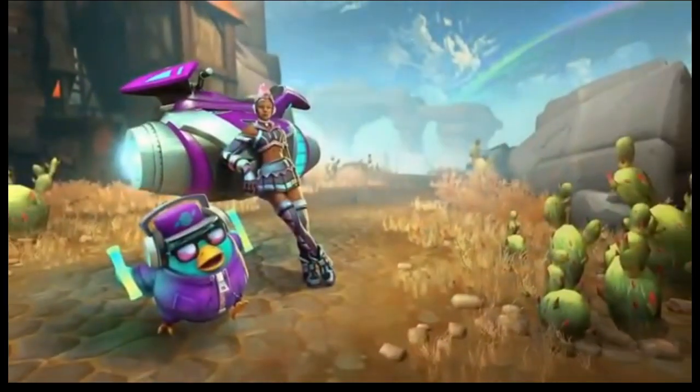First up on the docket is the Base Drop Bundle. It has five items in it — including a skin, mount, and chicken skin. The teaser art is shown, and the chicken is holding glow sticks. The bundle comes with the whole kit and caboodle.